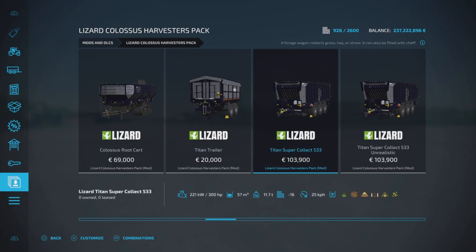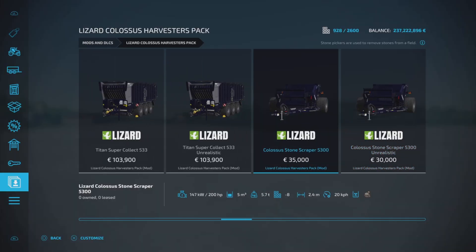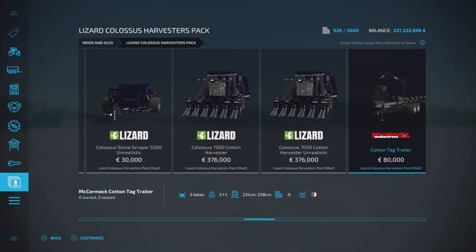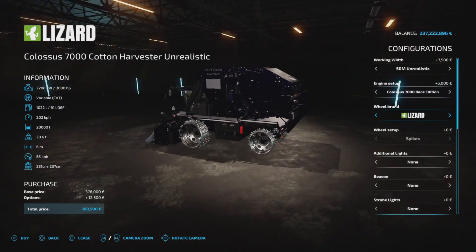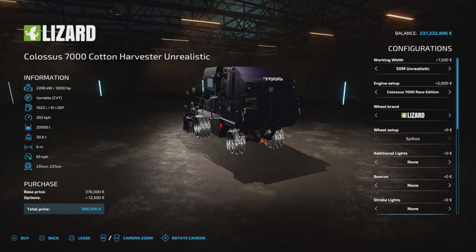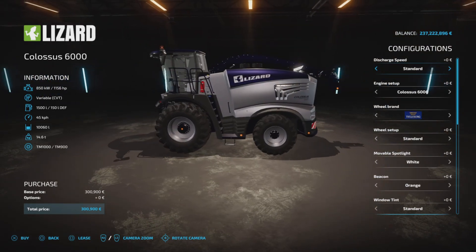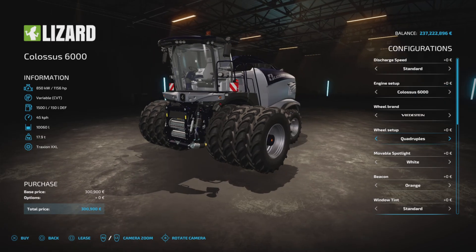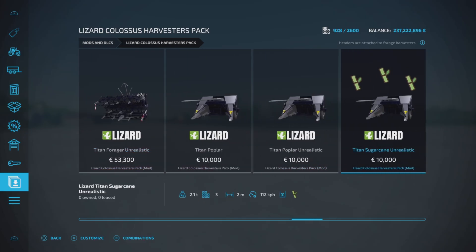This is the forage pickup they've added as well — all the options and everything else. I'm going to quickly whiz through these: this is the stone picker, that's another one they've added. Cotton harvester — look at the wheels on them, guys — wow! Some of them are quite massive; I haven't even seen some of these before. All the equipment comes with real and unreal.